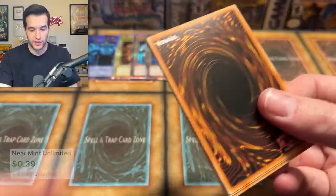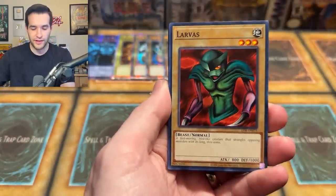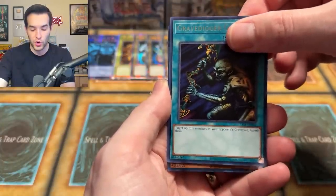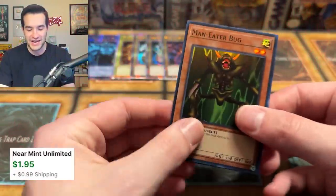One, two, three — and now we will prove it by pulling it. Well, that would probably disprove it. Larvis, Two Mouth, Dark Ruler, Warrior Number One, Gravedigger Ghoul, and a Man-Eater Bug. That was a display of a lot of Supers. Next up — will this have the Slifer? No, it doesn't — we can tell immediately because of the back. We'll take a Blue Eyes pretty much every time.